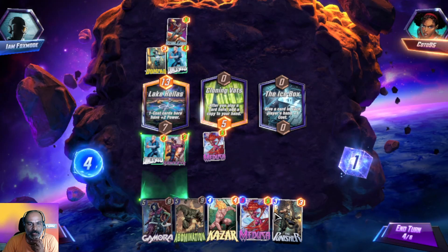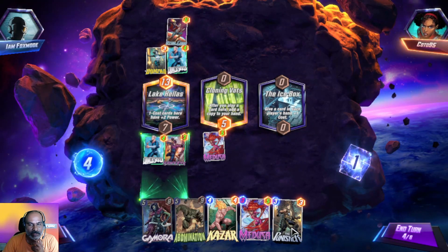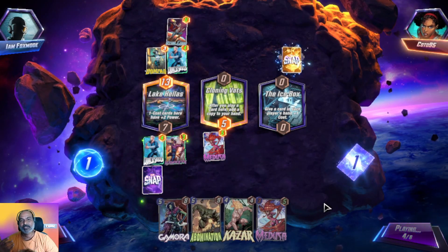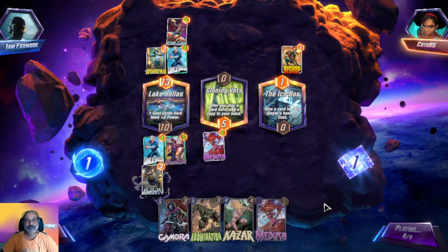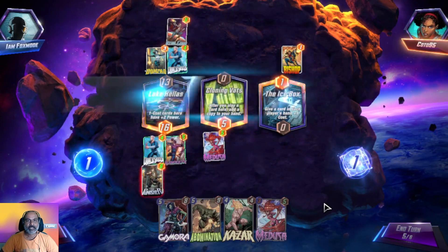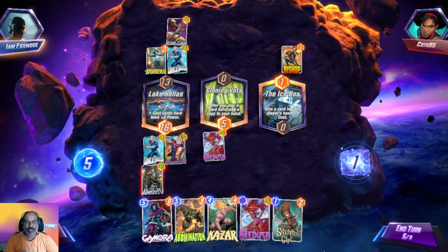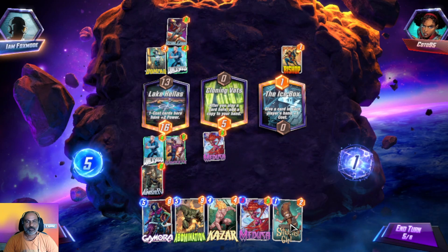Let us take Gamora here so that if he places any cards over there we take advantage. We got our power back. Now we have the option to go with the one-star card.